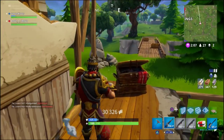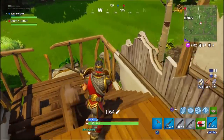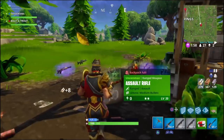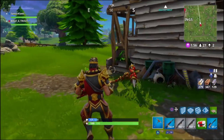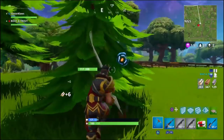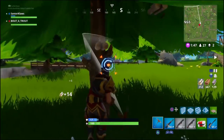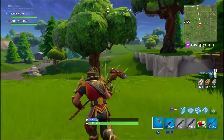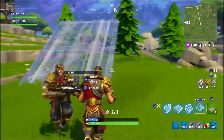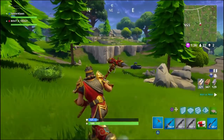There hasn't really been many people to engage so we're just kicking around getting up some materials. I'm not really too worried at this point about anything. I just changed my pyramid to a ramp just in case I need to build quickly later on.